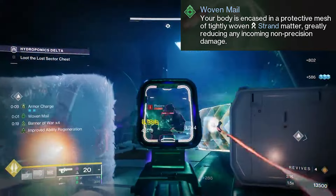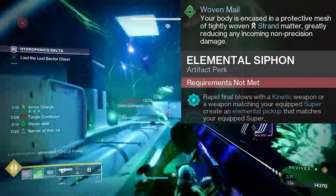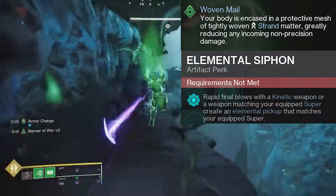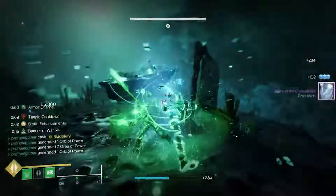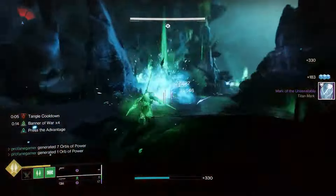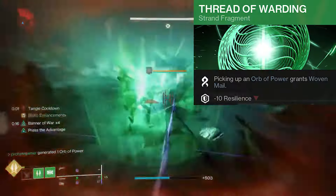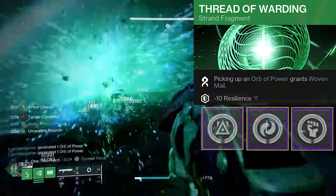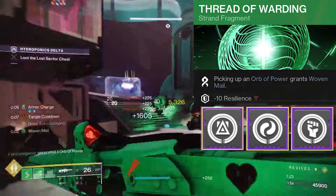We'll be able to create one Tangle every 10 seconds, but because we are using the Elemental Siphon artifact mod, whenever we rapidly defeat enemies with our kinetic or strand weapons, we'll generate an extra Tangle. This will greatly extend our ability to trigger and maintain Woven Mail, and it gives us extra damage. When it comes to our fragments, we are using Thread of Warding to give us another method of triggering Woven Mail, and we'll be able to generate those orbs thanks to the Reaper, Heavy Handed, and the Helmet Siphon armor mods that we've got equipped.